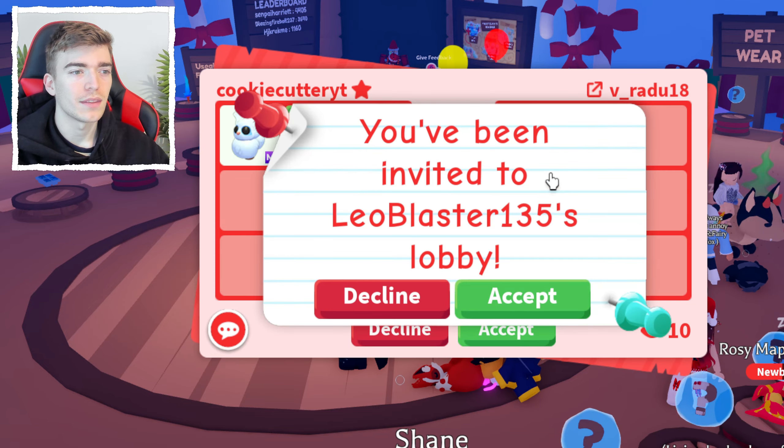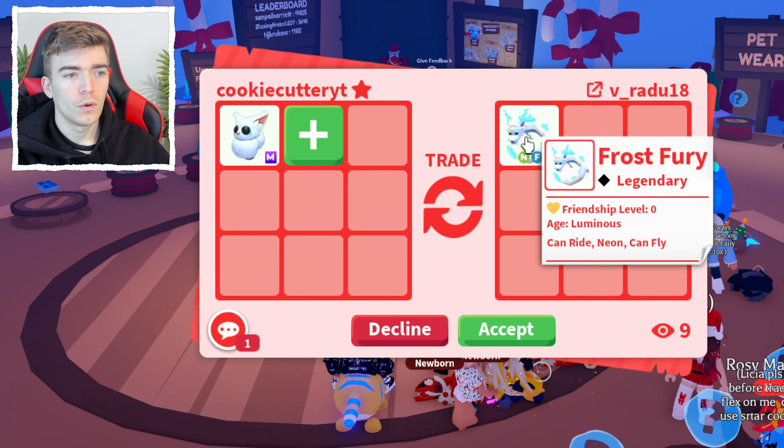This person's offering the Neon Flyride Frost Fury again, which was a good deal. I actually don't know what's better — the Mega Ram or the Neon Flyride Frost Fury. I don't have a Mega Ram, but I do have some Mega Frost Furies. I'm actually gonna hit decline — I'm pretty sure the other Mega Ram offer is a lot more exciting to me, mainly because I don't have one, it's also a Christmas pet, and it came out two years ago.